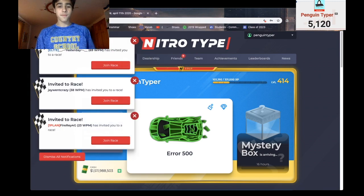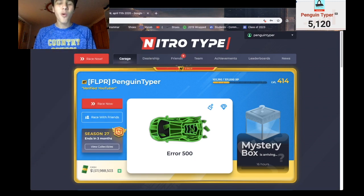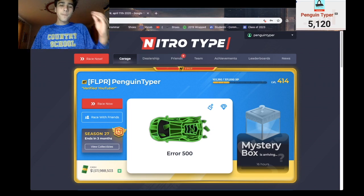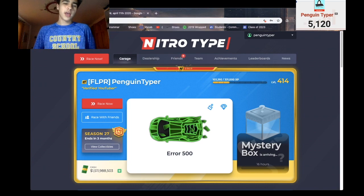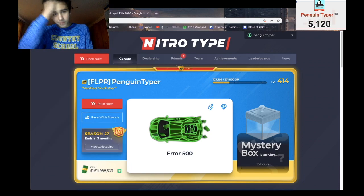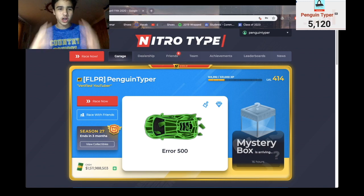This car looks very solid and I'm going to give it an 8.5 out of 10 official Penguin Typer rating. It's simplistic enough to where there's not too many details, but there's also enough details to make it cool looking. It's got a very nice shape, it paints really well, there are some great paint jobs on this thing, and it's got a cool name. What more could you ask for? The reason I'm not giving it a 10 is the name isn't amazing — like 'Error 500' — and it's not quite a 10 out of 10 car. But it's still a very nice car, and I must say that if anyone at Nitro Type is watching this right now — job well done. Amazing, very amazing.